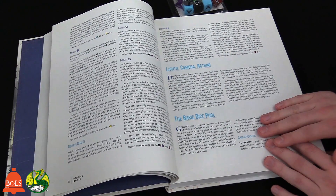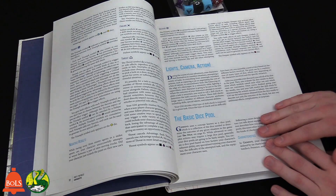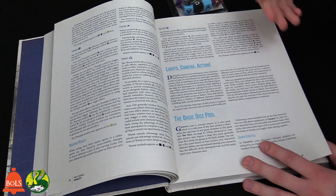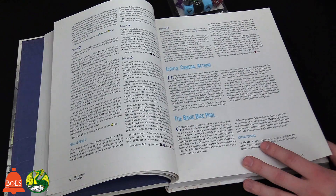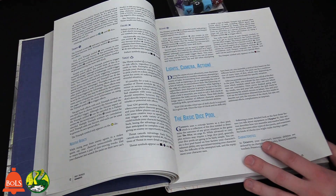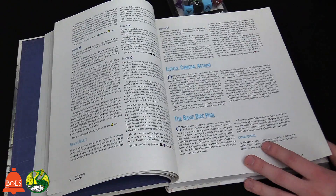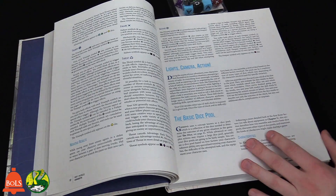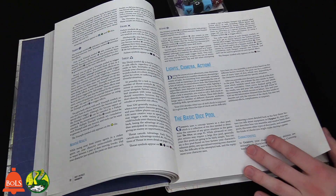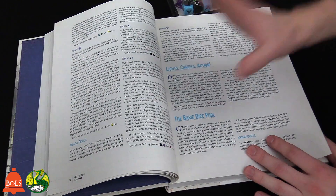The game has binary pass/fail states, plus narrative Advantages and Disadvantages — Triumphs and Despairs — that give you different gradients of success and failure. This is what's called 'failing forward' and 'succeeding backward.' You might pick the lock but get shot, or you might fail to pick the lock but something else good happened. This game really forces your GM to embrace that concept and run with it.